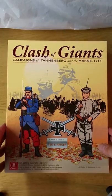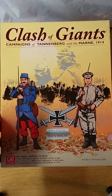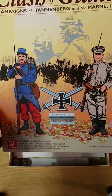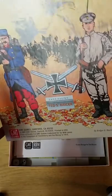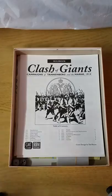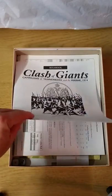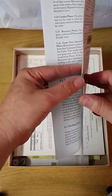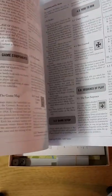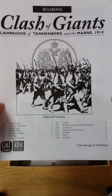This is designed by Ted Racer — an elegant design. As a matter of fact, they just used this system for a new Gettysburg game he came out with just within the last couple of months. You have Campaigns of Tannenberg and the Marne. The rules are rather thin; there's not a lot of complexity in this game whatsoever. It's rather sparse and weighs in at eight pages of rules, so it's a game you can pick up in 15-20 minutes if you're an experienced wargamer.